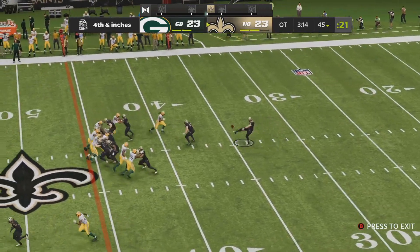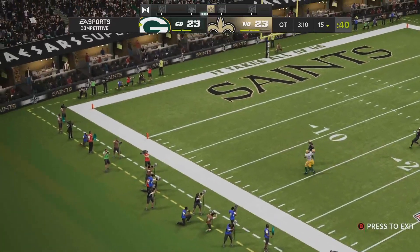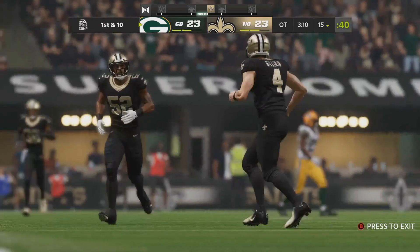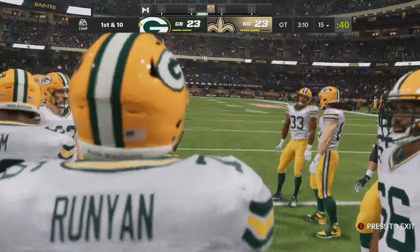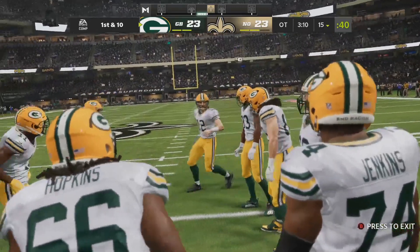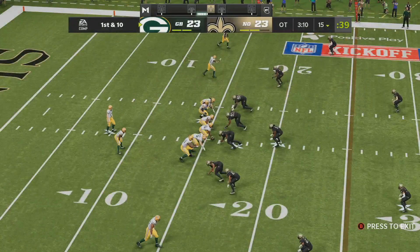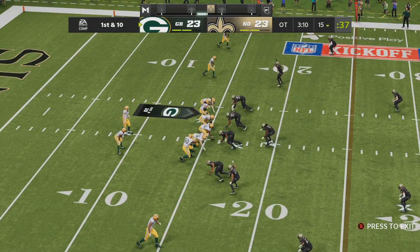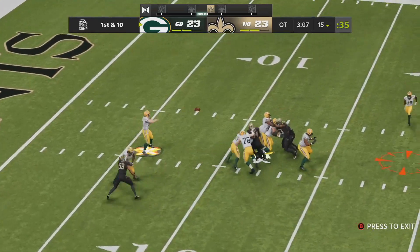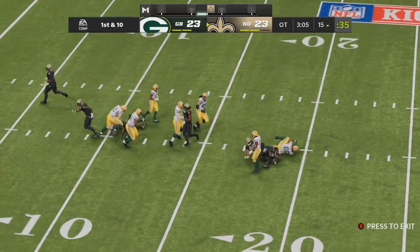Here comes the Saints punter for a very important punt in overtime. He gets it away — a directional kick going toward the sideline, and this will be out of bounds. They spot it at the 15-yard line, not too bad. The Green Bay offense ready to take over. Their defense did its job, got the stop — all they need is three and this is over.